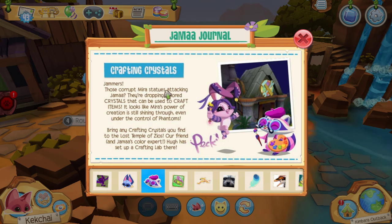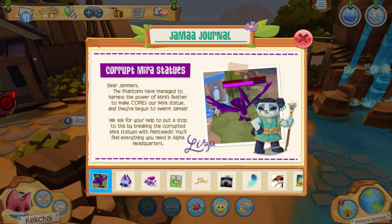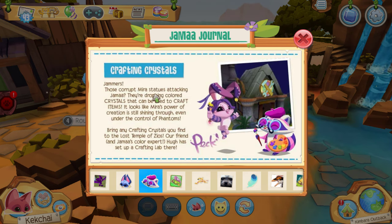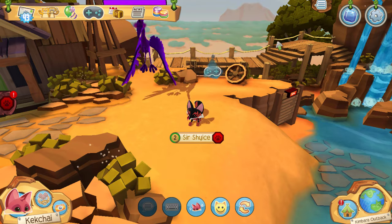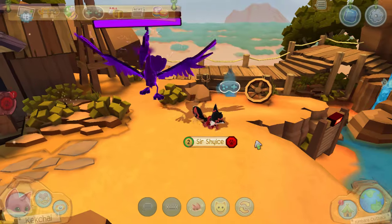Those corrupt mirror statues attacking Jamaa are dropping colored crystals if you defeat them, which can be used to craft items. The colors of crystals are red, orange, yellow, green, blue, and purple — one for each color — and there's also frost crystals. I'll put them all on screen if I get any wrong or I'm missing any. You can get all these crystals from various ways around the game.